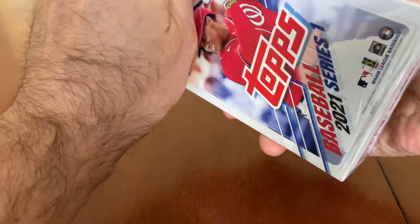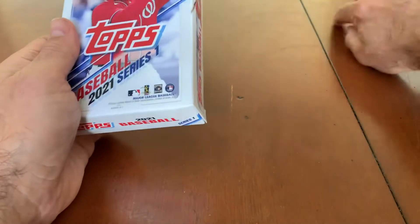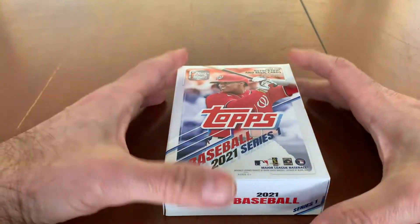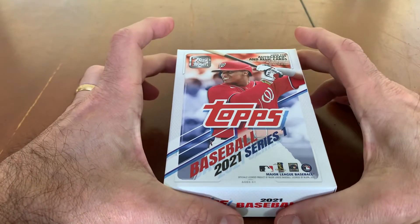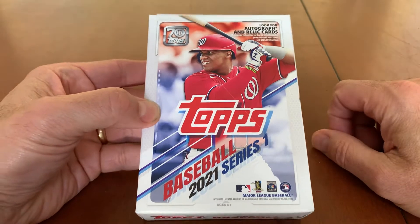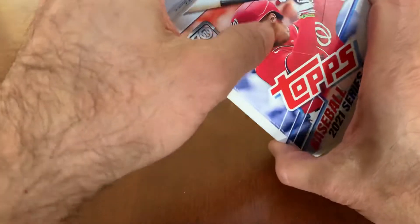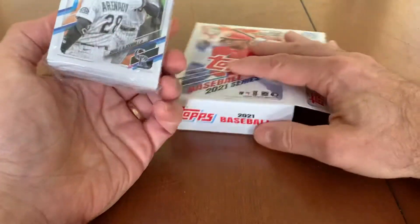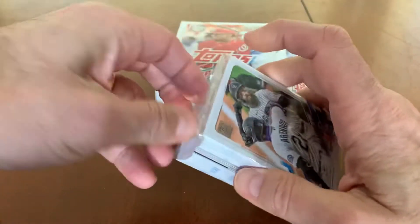For the first hanger, one thing I did not know is that the only chance for an autograph in the blaster boxes is an autograph on the manufactured relic they put in there. But in these hanger boxes you actually have a chance of hitting an autograph or a relic — as slim a chance as that may seem.